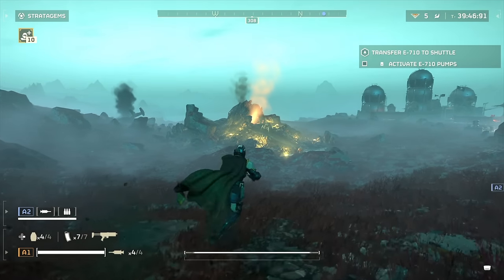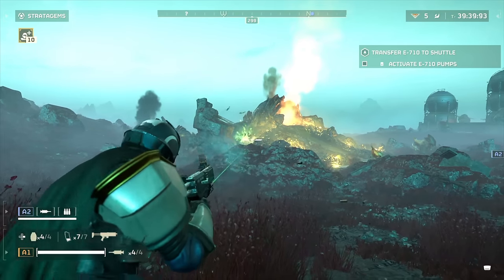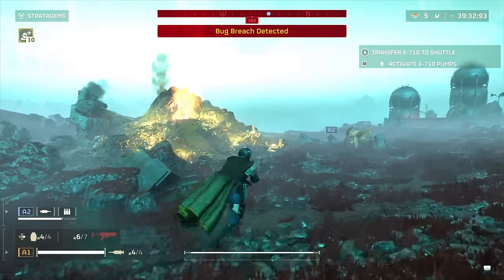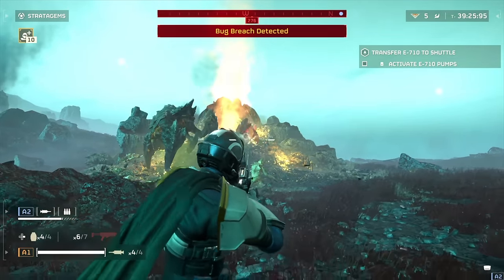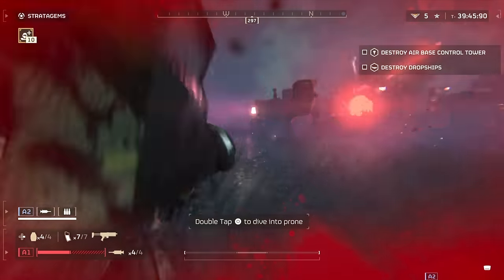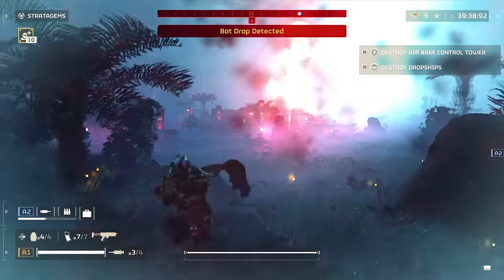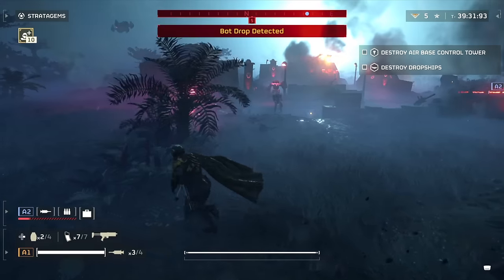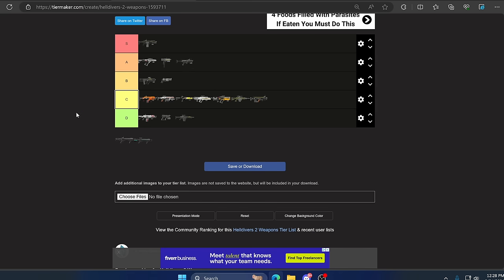Up next we have the Defender, another SMG that is much more powerful — 70 damage compared to 50 for the Knight with a steadier rate of fire. I found it really good against automatons and decent against Terminids. You can fight off three to five of those chainsaw-handed enemies, similar to what the Breaker can do. On heavily armored targets you're only aiming for weak spots since it will ping off armor — so it's not S tier. But it does great at short, medium, and long range. I feel it's undervalued and I'm putting it in A tier.